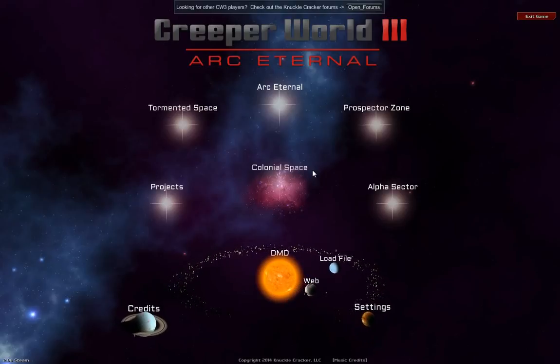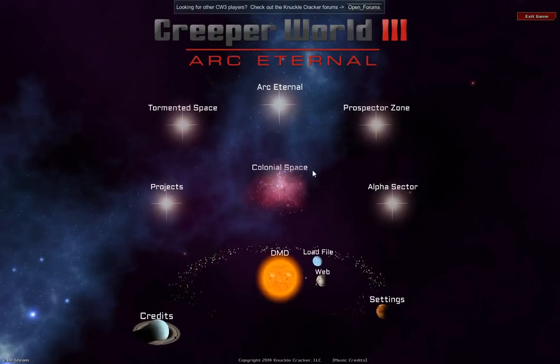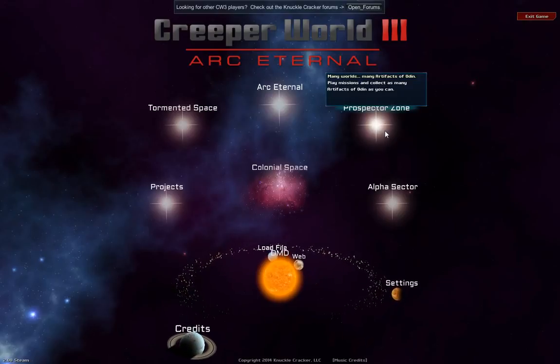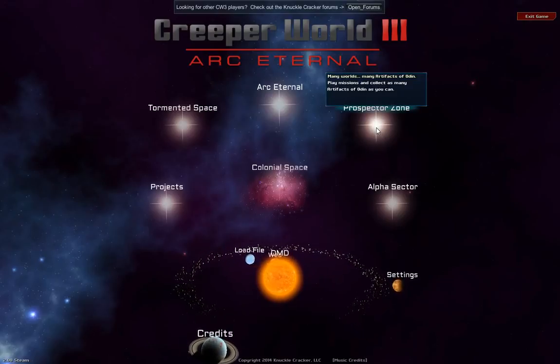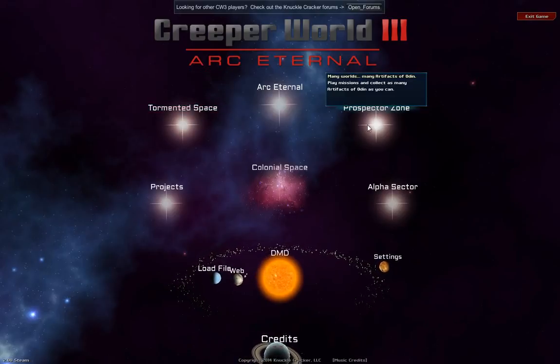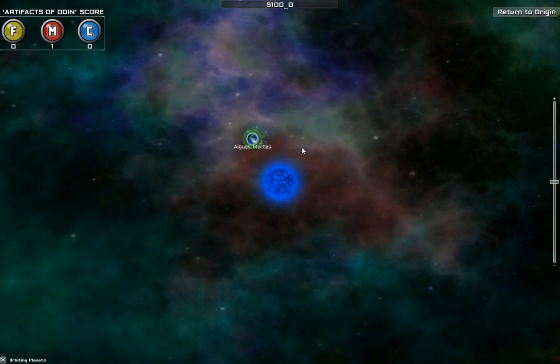Hello, I am Anandiffen, and this is Creeper World 3 Arc Eternal. This is another little spin-off series from the main one, where I go into the Prospector Zone, where I collect the artifacts of Odin. Hopefully this is going to be a little bit easier than the Tormented Space, where I'm having quite a bit of difficulty at the moment.